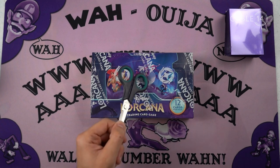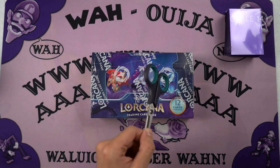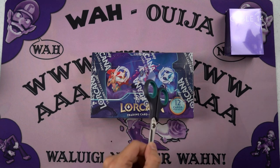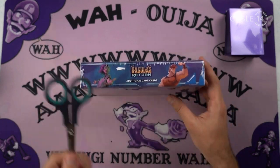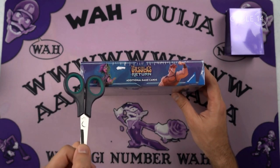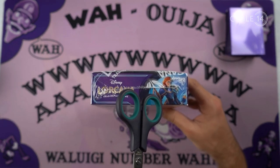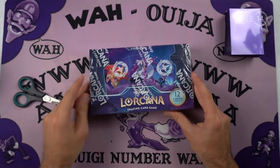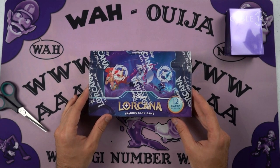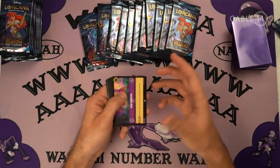Obviously, this whole set's focused on Ursula. But additionally, you've got that dragon — I don't know what that's from, but definitely somebody knows. We got Bruno, Hercules, Anna, and one of the girls from Encanto. So, let's get into this box. Let's see what we got.